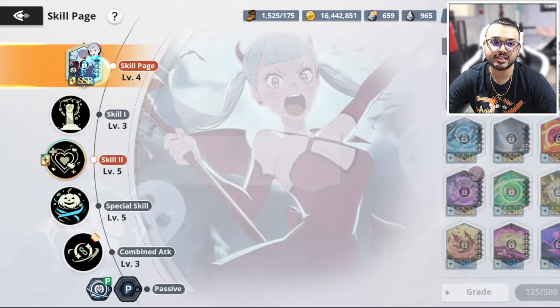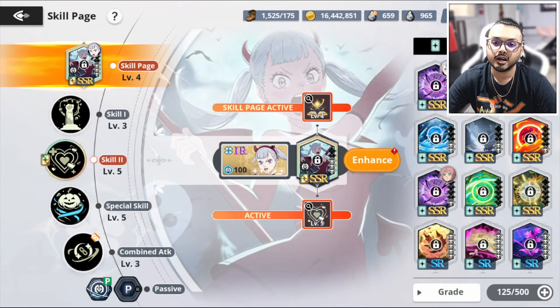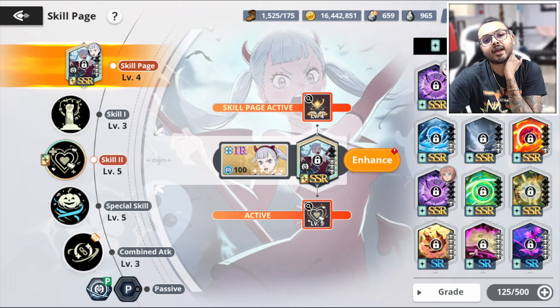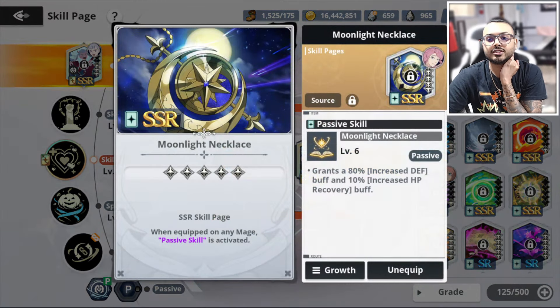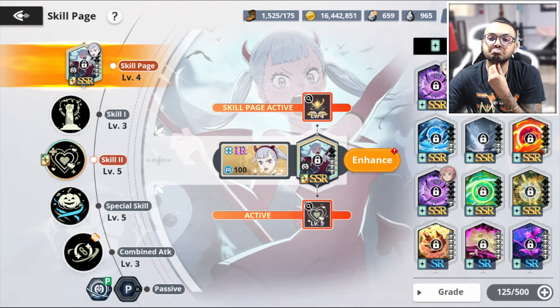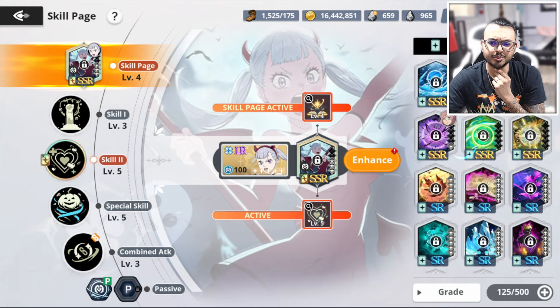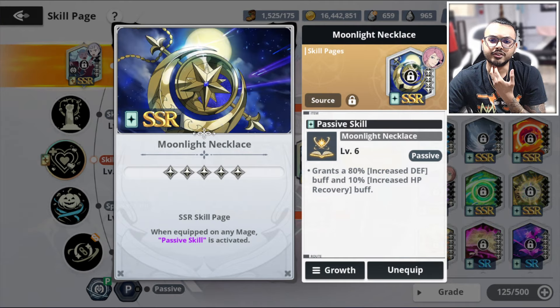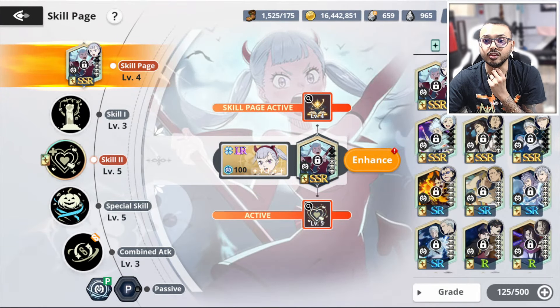I got those maxed out and I have a level four skill page with three dupes in it — a very good skill page for what I have for her. If I were to put any other skill pages on her, I would probably throw on one that has an increase on defense as well as an HP buff, because that could really do a lot for her. You can also use one for max HP, but I would put that on Charlotte instead. Anything that has damage resistance on it you can definitely put on her.